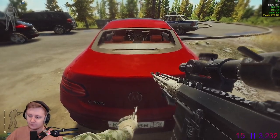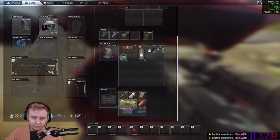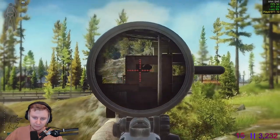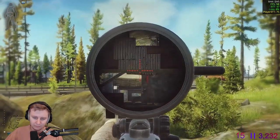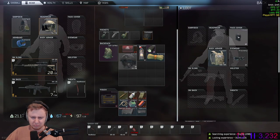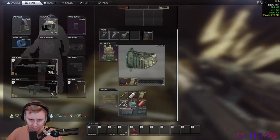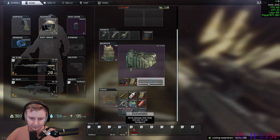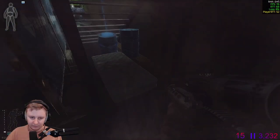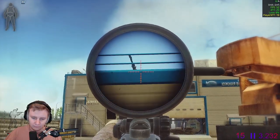Next raid I spawned on the beach and instantly went for the marine car. Got iridium and a gold chain, killed the rogues, looted the compound and the rogues — it will also help you build your stash. Sold all of it for roughly 1 million rubles.